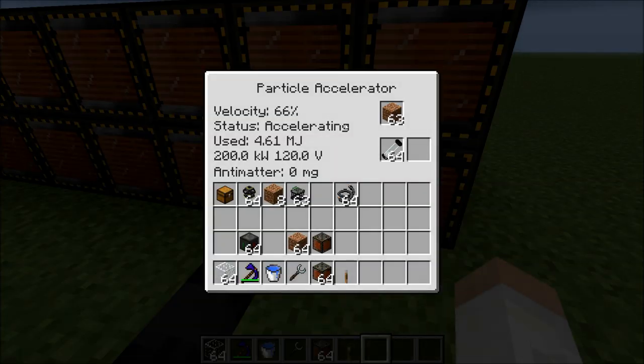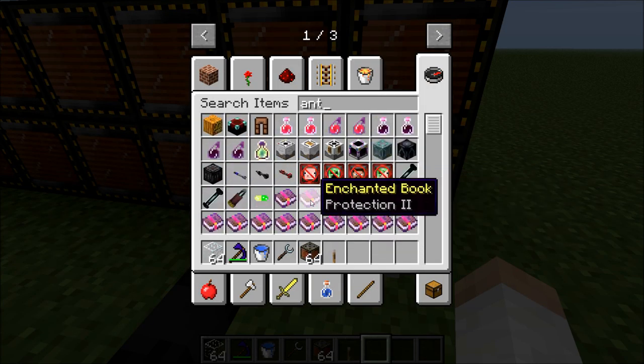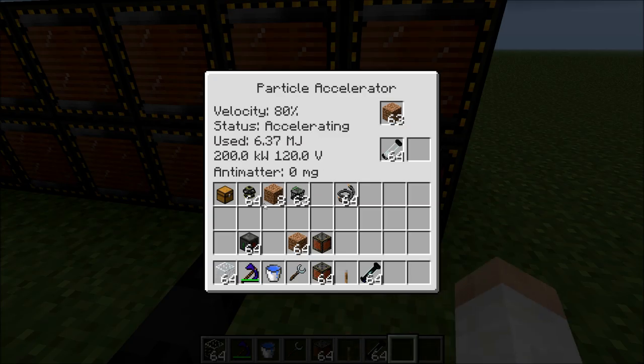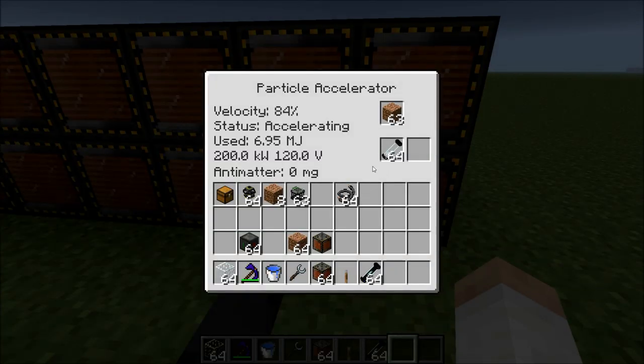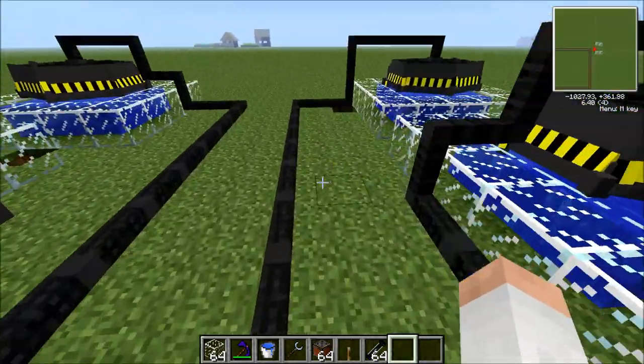I'm just going to wait with you guys until this finally hits 100% velocity. When that happens, it should produce a small amount of antimatter — I think it's 7 milligrams. To get a salivate you need 125, so as you can imagine it takes quite a few runs to produce even a single antimatter, which shows how rare it is.